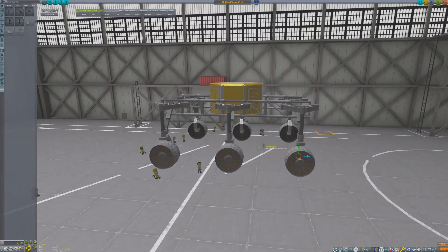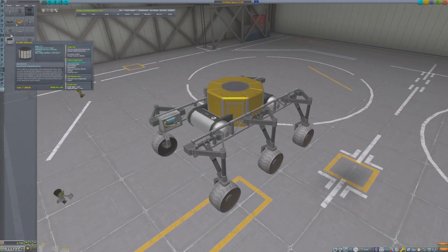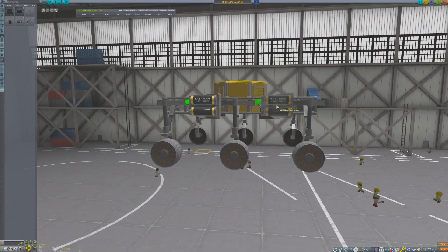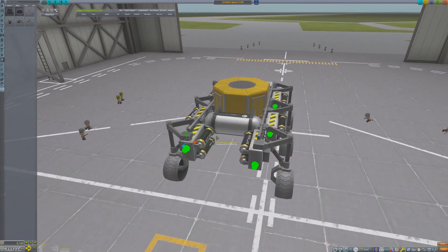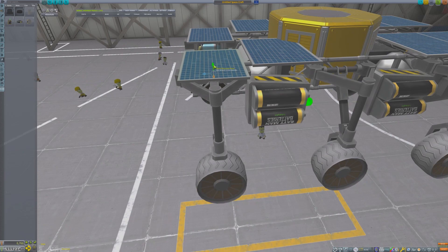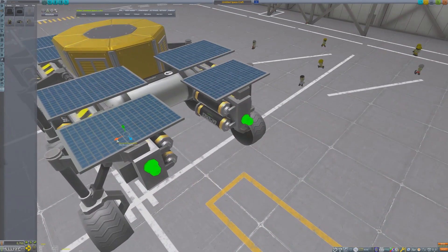Six ROVEMAX wheels should provide a stable platform for this rover. All the different science experiments on this rover will provide back a wealth of data about the Mun, which in turn should pave the way for a future crewed mission. If the Central Kerbin Alliance Network is able to send the first Kerbals to the surface of the Mun and return them, it would greatly increase their image on the world stage against the communists.